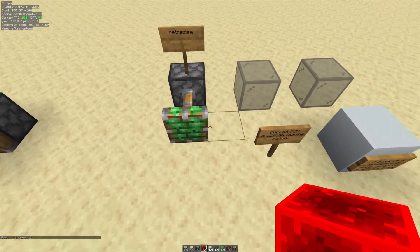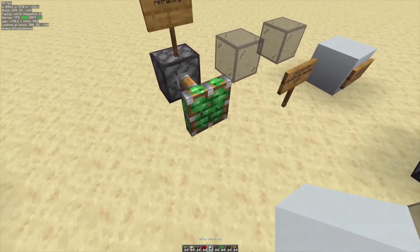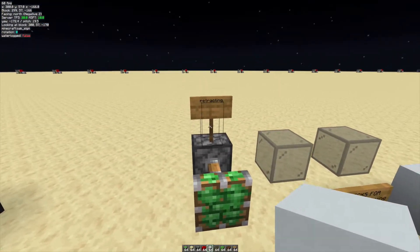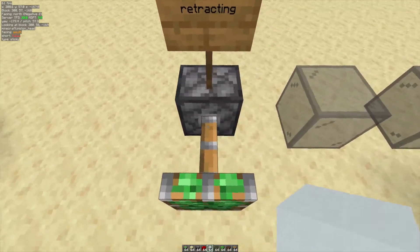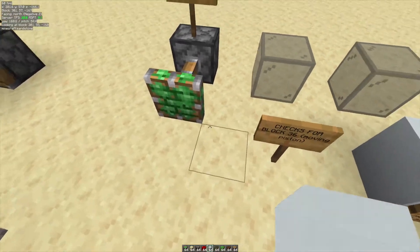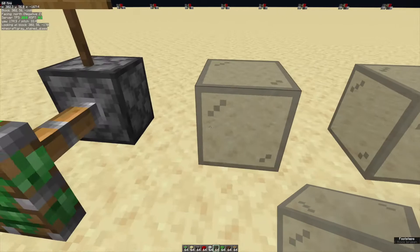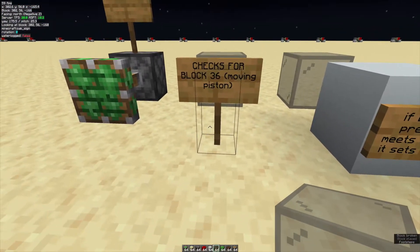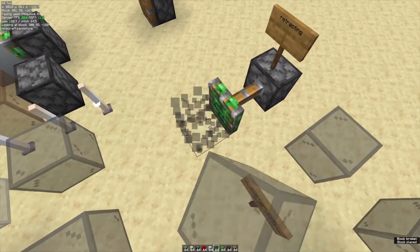The next thing is that retracting blocks also do the same thing - they create a block 36 of themselves at the destination. The important part is that when the piston gets a block event for retraction, it's actually going to check for a block 36 right here. When it starts retracting, it's going to check for block 36 at this spot - two blocks in front of it, where it would be.